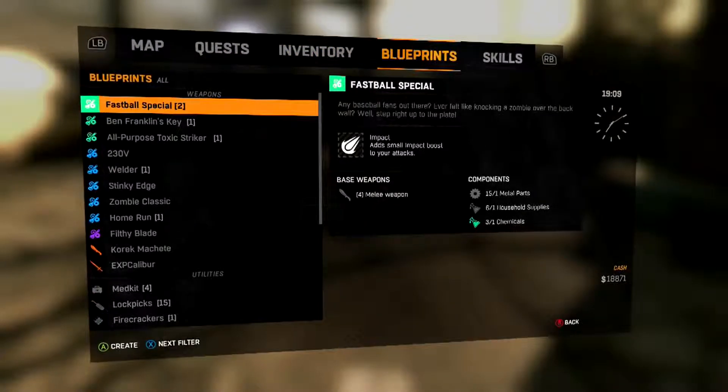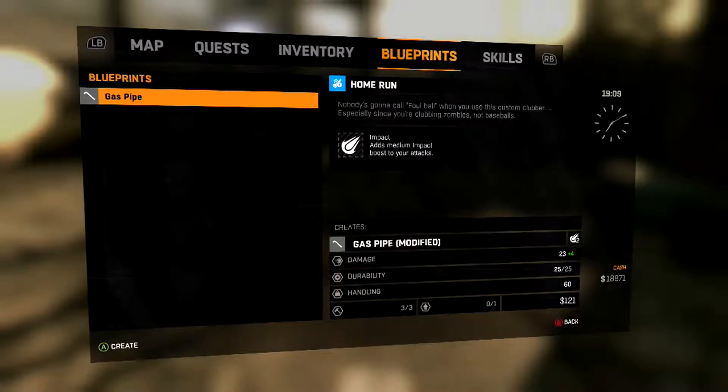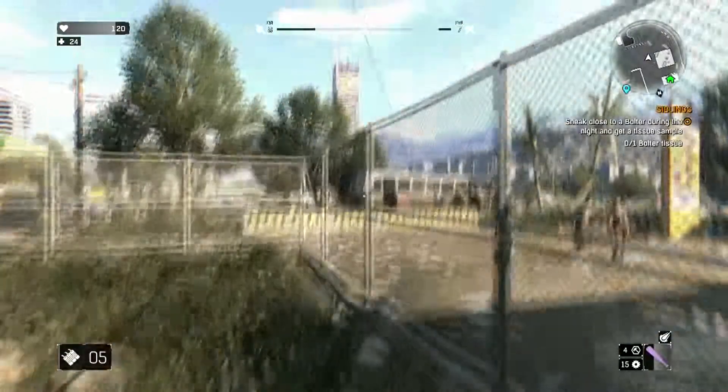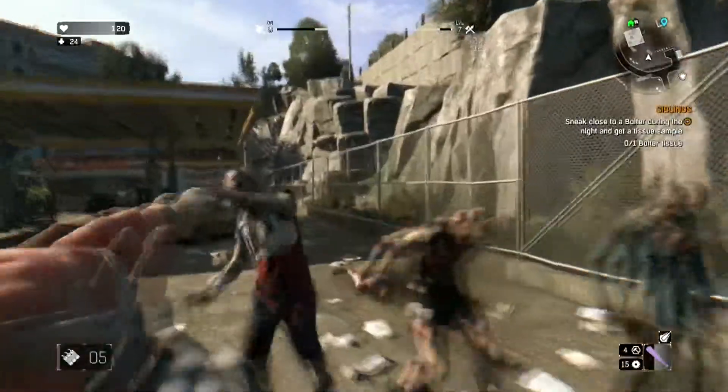Here's the location again and here is the mod — it's medium and it pretty much sends zombies flying. Hope you guys enjoyed, and please don't forget to subscribe for more Dying Light content. I'll see you guys next time.